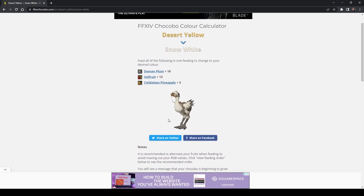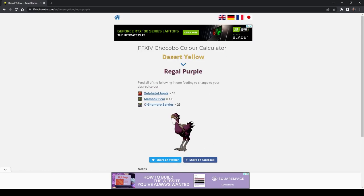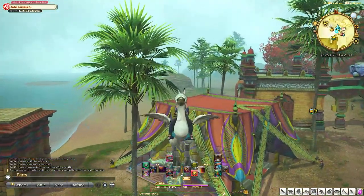Don't wait until the very end of the six hours. Just do it all in the next five minutes once you start, and then you'll have to wait six hours to see if your results were correct. If not, then you'll have to reset with a Han lemon and try again. After, you can fetch your chocobo from the stable and summon it out in the open world to see the cool new color you achieved.